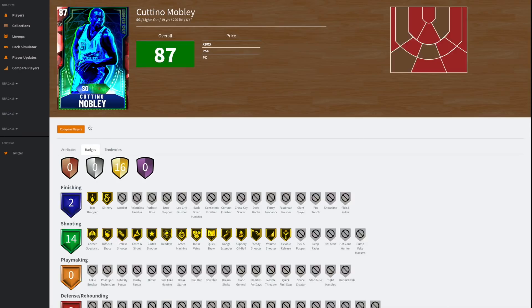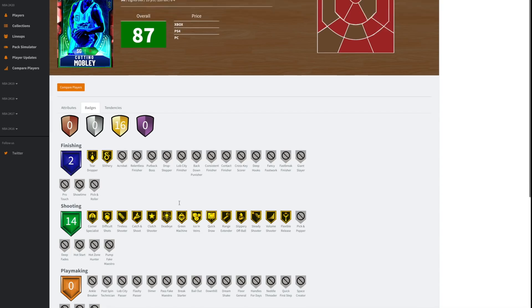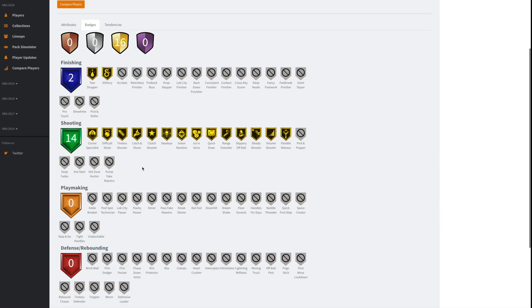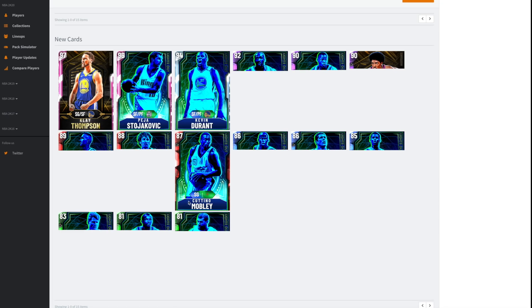Cuttino Mobley is an evo card that I don't see being more than about five thousand MT. He's got Steady Shooter, Range Extender, Quick Draw, and Difficult Shots, which is good. If he has last year's release — which was like JR Smith's from previous years — it is absolute cash. The problem is that he's a little bit undersized for the two guard. All his badges are shooting badges. Defensively he has decent lateral quickness and perimeter defense but not a great steal rating. If he's the same release as last year, anything less than five thousand MT and he's a steal.